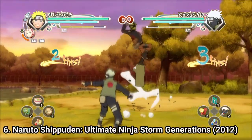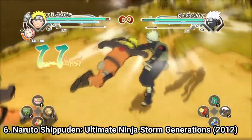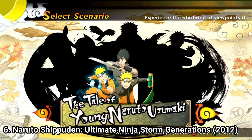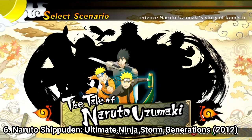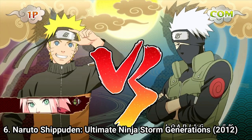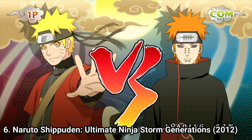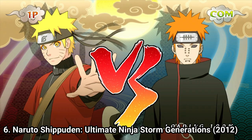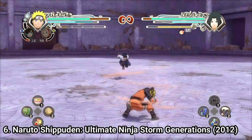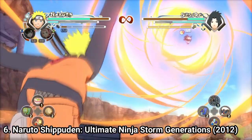Naruto Storm Generations feels at first like it's a patched game rather than a new entry. The first characters you play with are Naruto and Sasuke, whose stories you've seen in almost every game. Also some of the pictures aren't the best — Naruto looks slightly deformed in some. But once you unlock more characters, you will see the quality of the game. The game retells the stories of several characters and no longer has free roam.